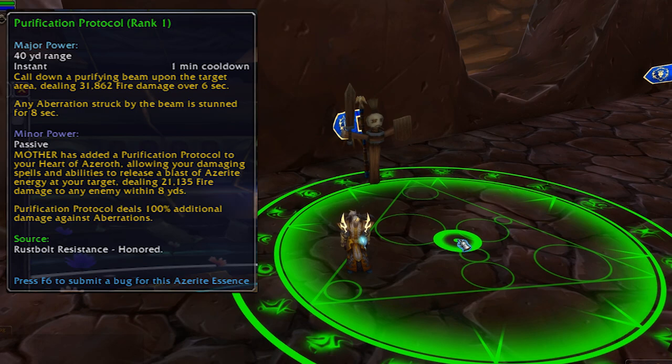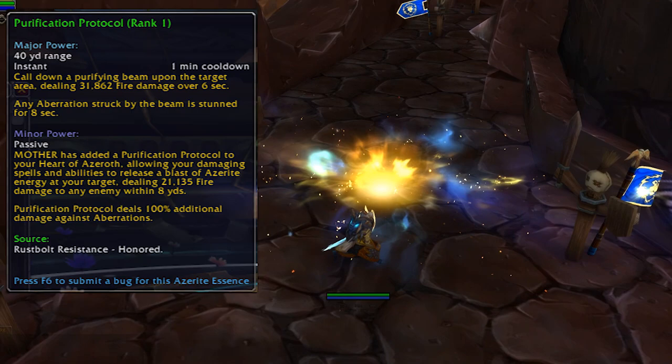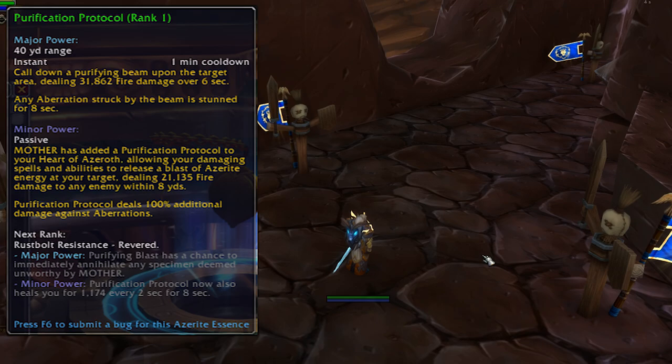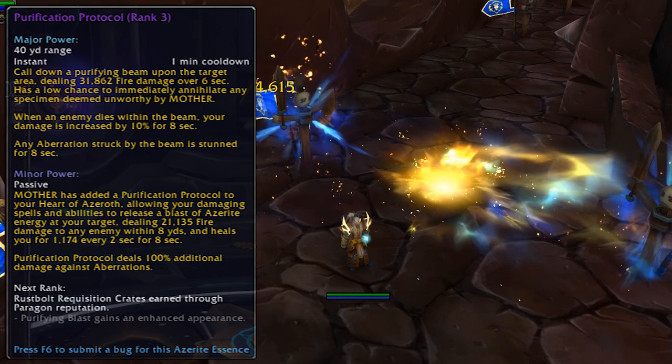Purification Protocol is a large beam AOE explosion that looks pretty cool and does a lot of damage. Rank 1 comes from the Rustbolt Resistance faction at Honored. Rank 2 is the same rep but at Revered. Rank 3 is available at Exalted — no surprises there — and the legendary rank 4 can be earned from the Paragon chests of the Rustbolt Rebellion. So even if you get to Exalted there's still a reason to farm rep with these guys.